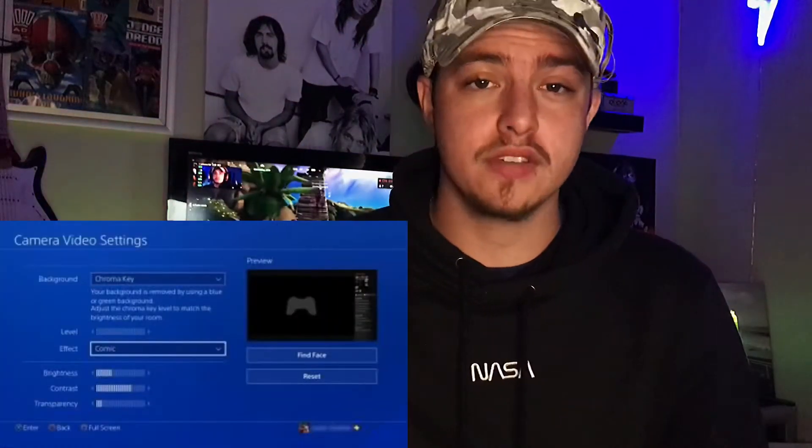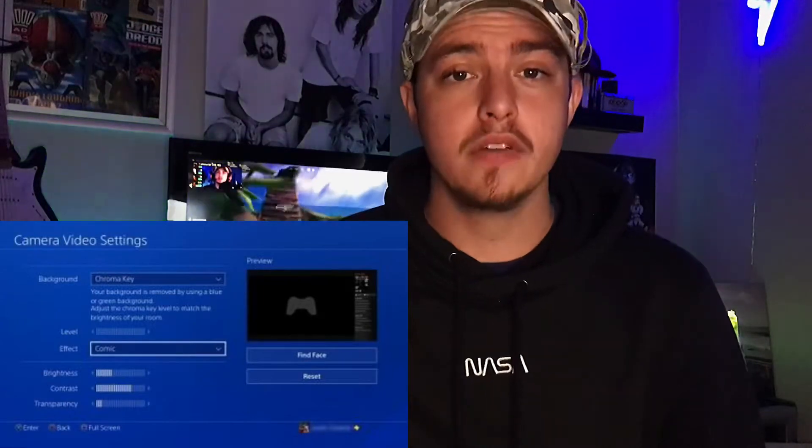After doing that, you can open the camera video settings. When opening the camera video settings, you will see a few options you can do to personalize your stream. This includes the position of the camera, the size of the camera, the background of the camera, the effect you want to use on the camera, and you can change the contrast, brightness, and transparency. You can press the square button on your PlayStation remote to open the full screen to see how your stream will look when other people view it.